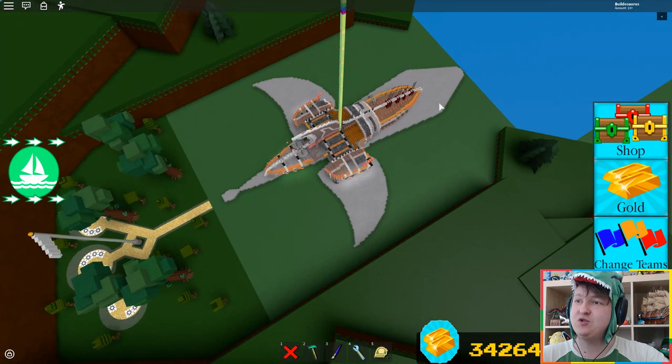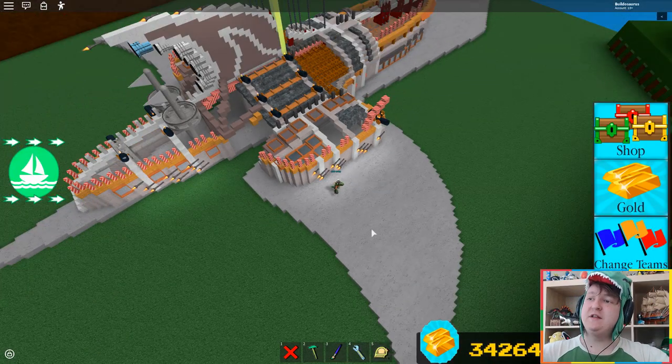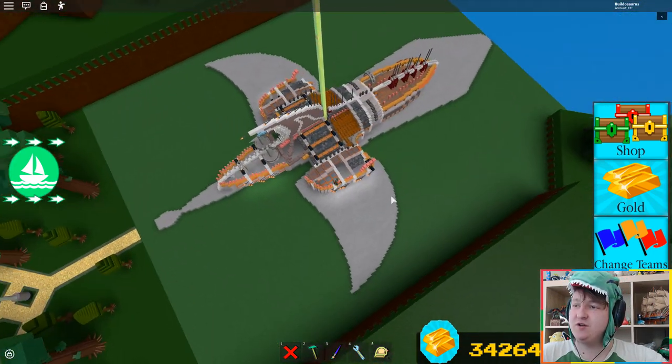Do you see the fins? This would be the head and then this would be where the body goes into the water. The shark that I designed would be so big that you could only see the front and the head of the shark. That's how big I made it.